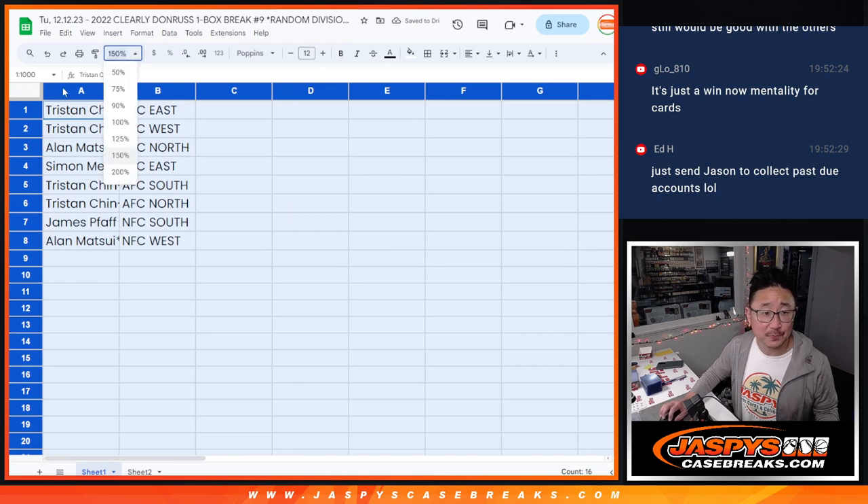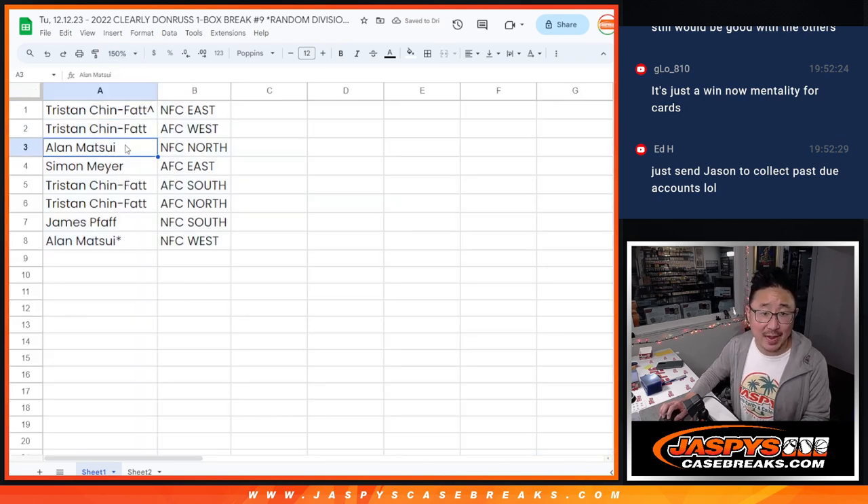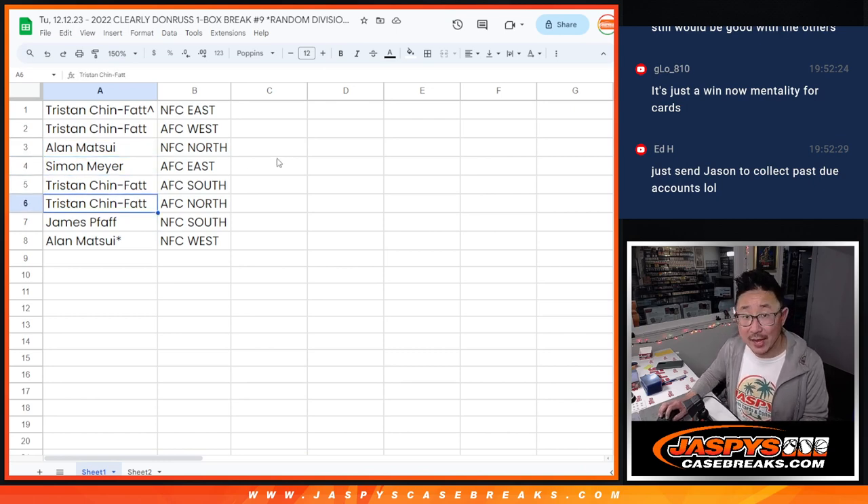Allen, fingers crossed. Tristan: NFC East, AFC West. Allen: NFC North. Simon: AFC East. Tristan: AFC South and AFC North. James: NFC South. And Allen, last spot mojo, NFC West.